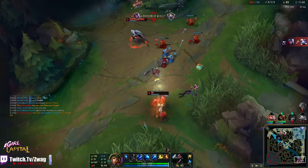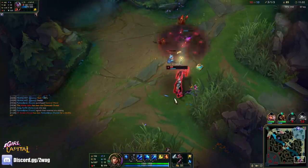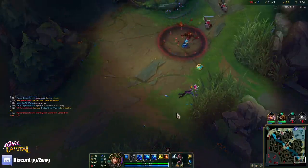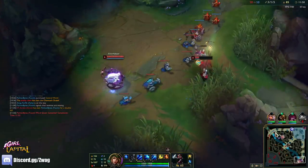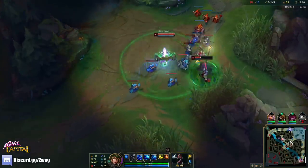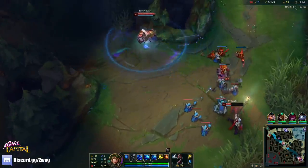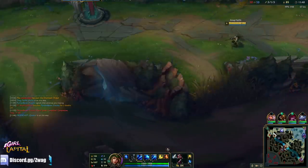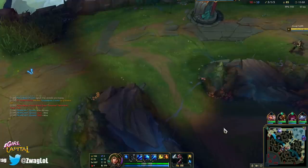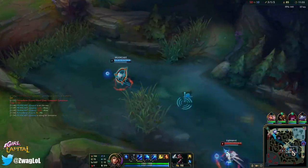I can snipe him with arrow — I just need to find out where he's going to base. Yeah, I couldn't really go for that, it's too risky; he's moving too much. Oh, Varus is 5-and-1 — at least he's lethality, his arrows aren't going to hurt me. Attack speed on-hit Varus would do a lot more to me.